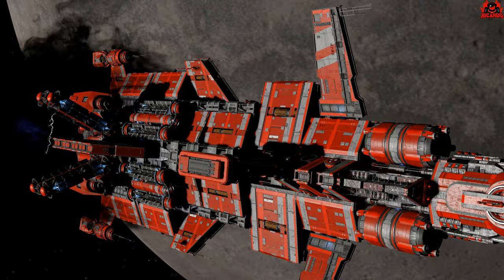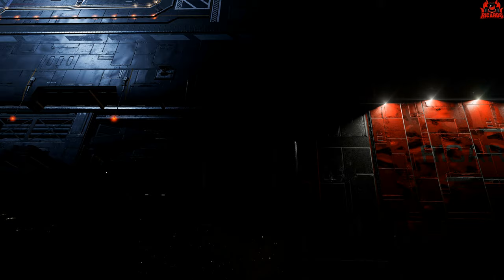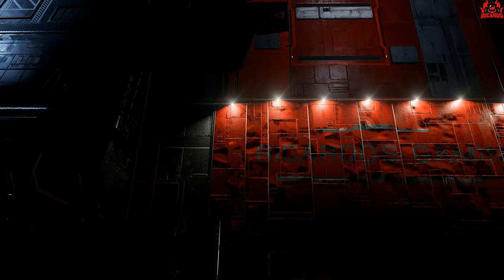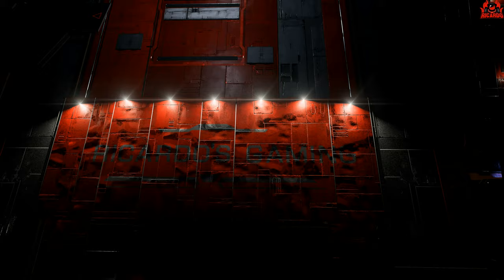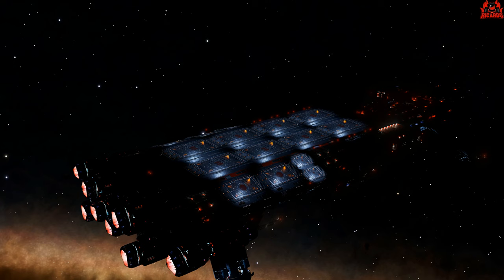The fleet carrier, if you didn't know, boasts 16 landing pads to accommodate your fleet. A bustling concourse — they say in the blurb — for crew and visitors, is hardly bustling, and most of the time they're falling through the deck plates. There are various modules that can replicate essential services like refueling and repair, rearmament, a market to buy and sell commodities, outfitting to outfit your ships, and also services. However, owning a fleet carrier does unlock not only a new level of freedom, but also another level of grind in the game.